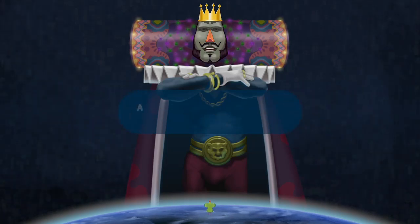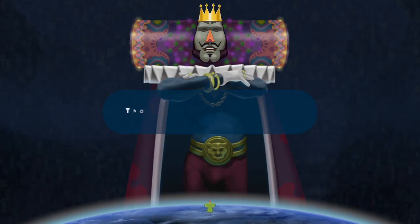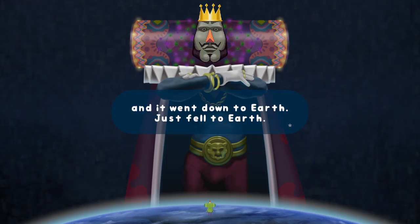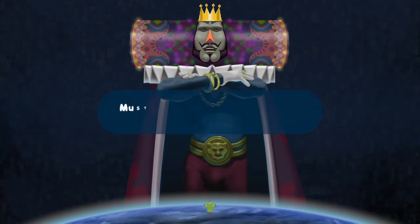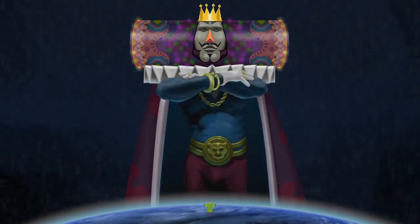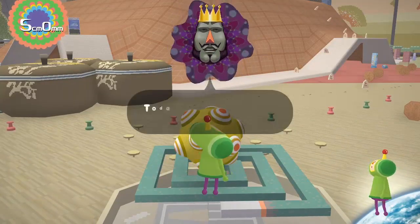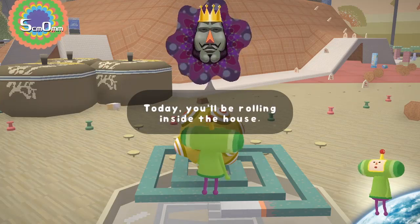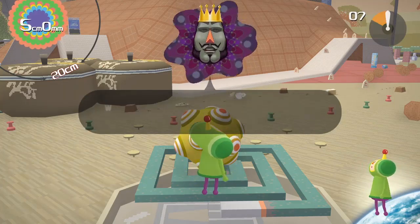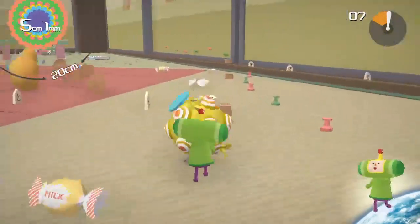He refers to himself as 'we' for some reason. He's actually saying the story — I don't fully remember it from the first one, but the king did something bad and we're fixing his mistake. In the second game, We Love Katamari, everyone's like 'you're so great' and you play people's levels — there's really no story problem to solve since you solved the problem in the first game.